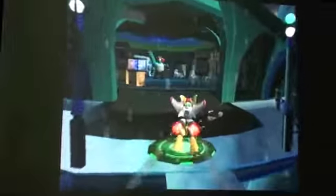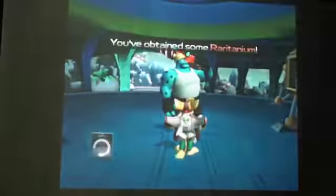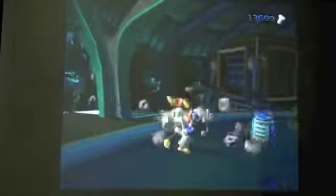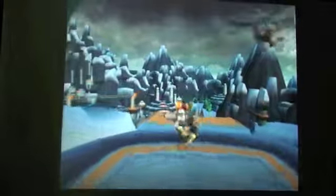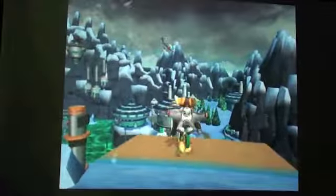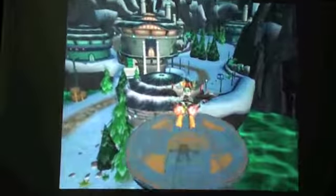Alright guys, so strafing right here works very well. And look, there's a guy right there — the Miner. Alright, so now we have Raritanium. If you remember, Fred, the guy on planet Pokitaru, wanted some Raritanium. So that's where we can go next. And then we can just hop right over here and hit this little landing pad. And now we've completed all the missions on planet Hoven.